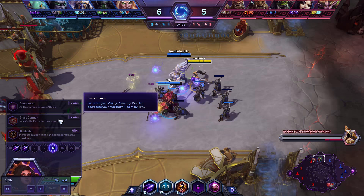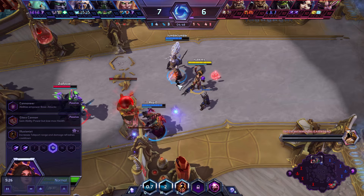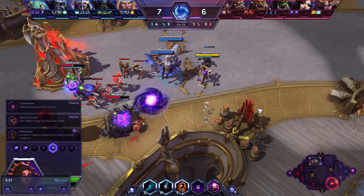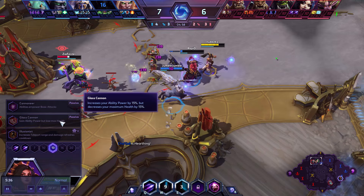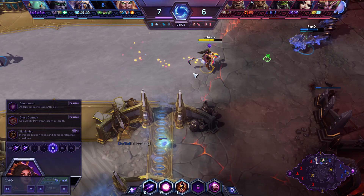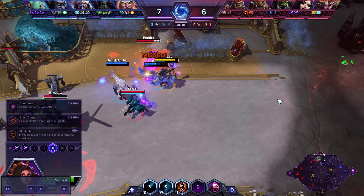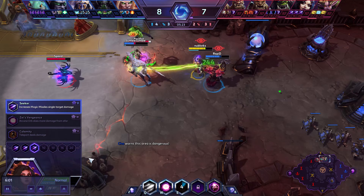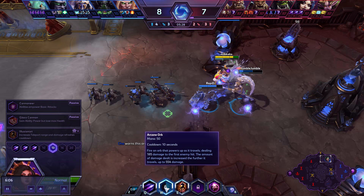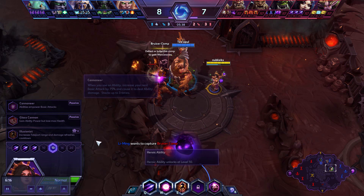At level 13 you can pick up Glass Cannon — kind of the opposite of a Noob Trap. It reduces your max health by 15% and increases your ability damage by 15%. It sounds bad, but it's actually phenomenally strong. Li Ming has got one of the lowest HP pools in the entire game, so losing that max health isn't too bad. Usually if you're in a situation where you might die, you'll probably die anyway. Whereas 15% more damage on your missiles, Arcane Orb, and your Heroic adds up to an awful lot. I definitely recommend this. Cannoneer is good as well, but Glass Cannon is just a bit more consistent damage overall.